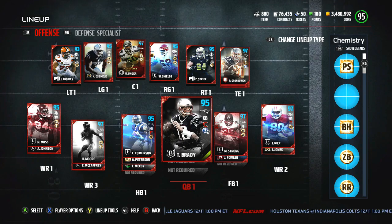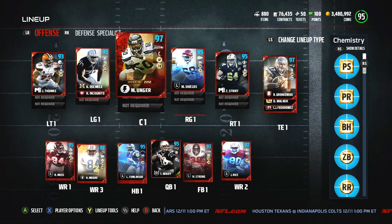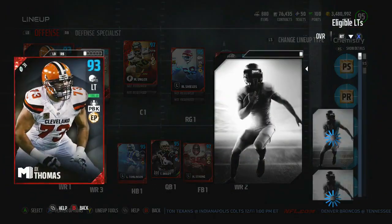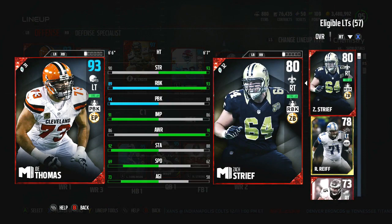First and foremost, you'll see that our offensive line are all boosted up one more overall due to Joe Thomas. We went with Joe Thomas over Tyron Smith because Joe Thomas, the motivators addition, gives plus two pass block to the entire offense. So I really thought that is a very good boost to add to the offensive line. One thing I definitely hate is trying to pass the ball and I get a shed like right away.